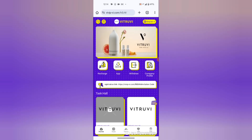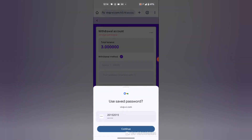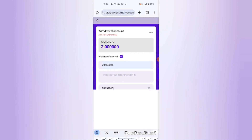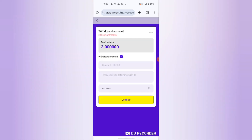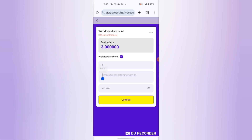To withdraw, I come back to the home screen and hit the withdraw button. I enter the amount I want to withdraw, which is 3 USDT, then I enter my wallet address and hit confirm.